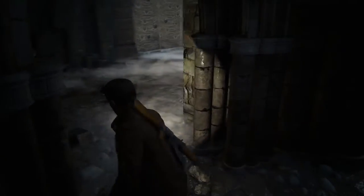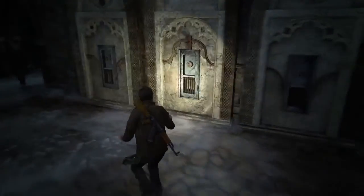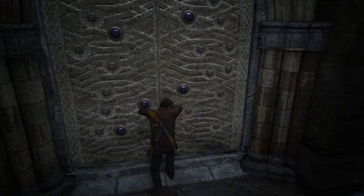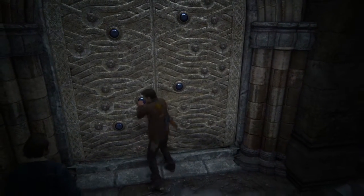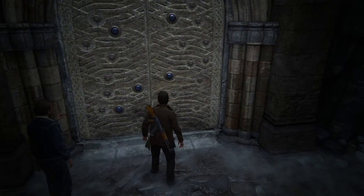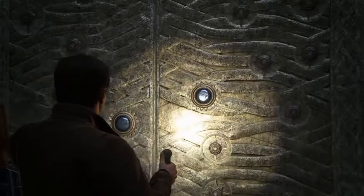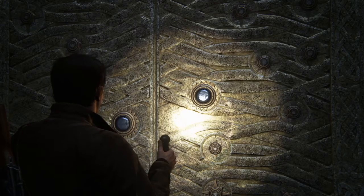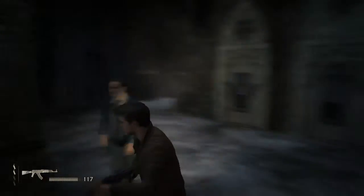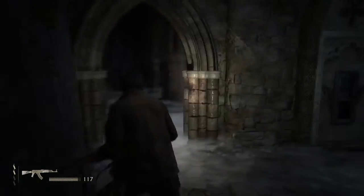We need to unlock these things to reach somewhere. Is this a door? The door is like a door, so first of all I want to unlock this thing. What are these star symbols? Let me try to unlock this. Sorry man — I can't fire it up and I can't unlock it.